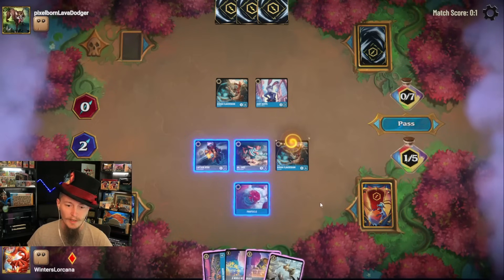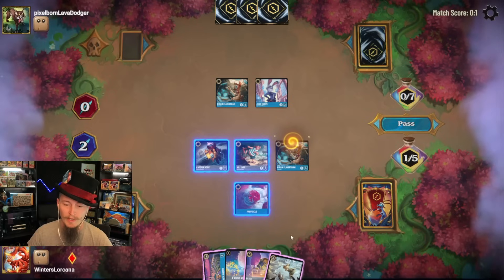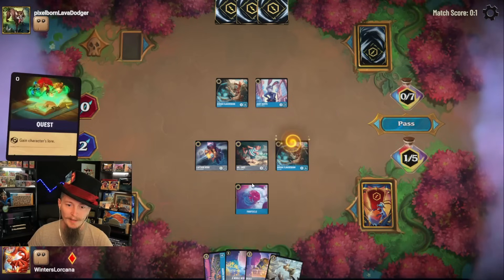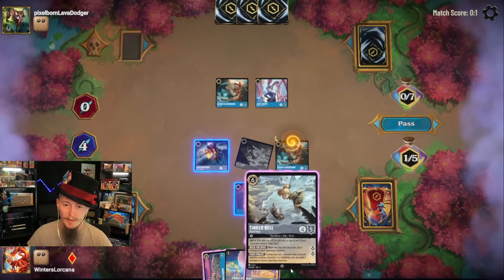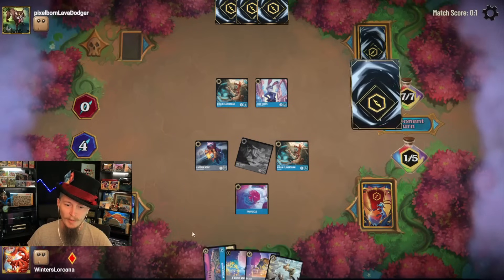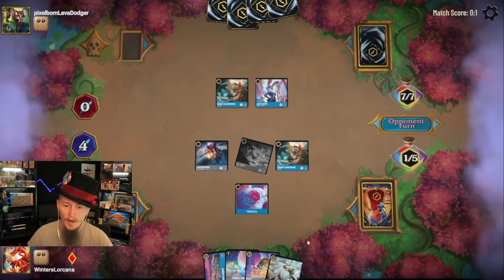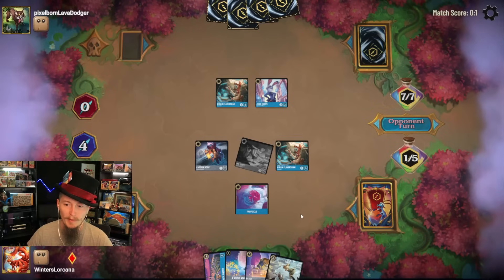Those are nice — the problem is I want all of them but it's three turns to do it all, and we're going to fall way behind. So Tinkerbell comes down first. Got to be careful — opponent is in Ruby, they could have the board wipe. I do want to get the McDuck Manor, that's definitely a favorable card to have. I want them all so I don't want to ink anything. Actually Fishbone would have been really cool there. Play a Popsicle, quest with Hiram.